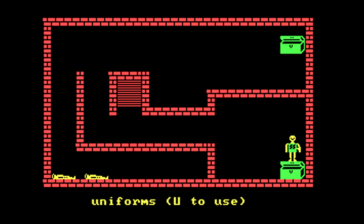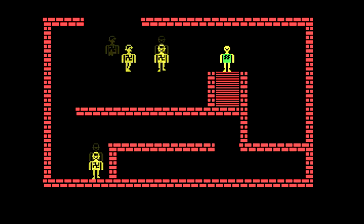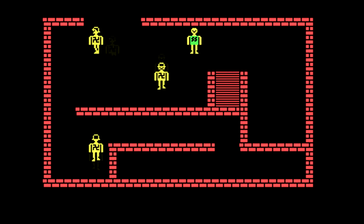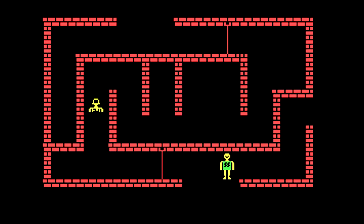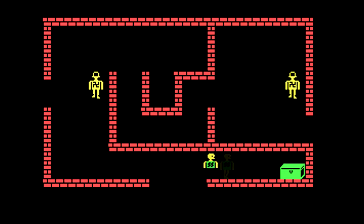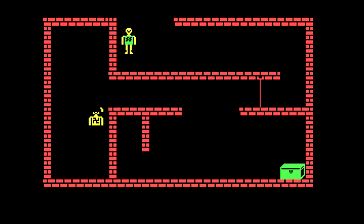Uniforms - yes, we want uniforms. Now we are disguised. Nazis will think we're Nazis, and that's good. That means we can walk past them, probably, if we time it well enough. Still haven't suspected us, so let's keep on going. We still can't aim to the right, so we're not gonna be able to open up that chest. But we can walk down here, maybe.